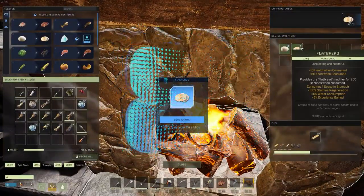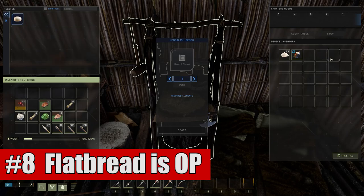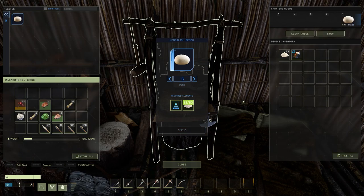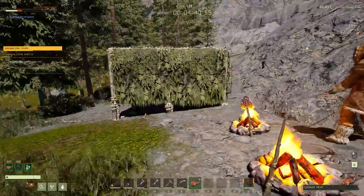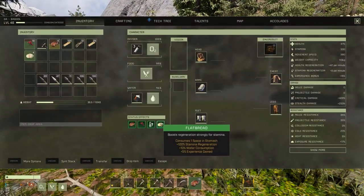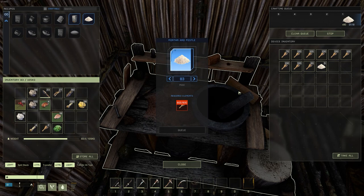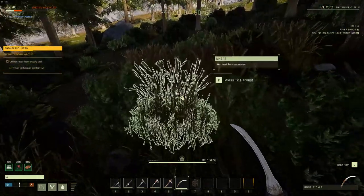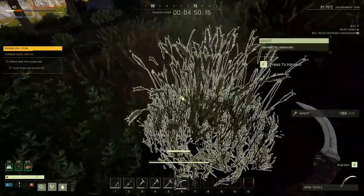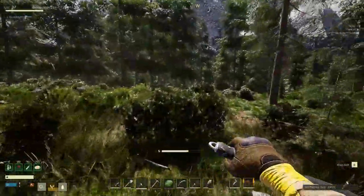Eighth is another food-related tip: flatbread is kind of OP. You can make bread dough in the herbalism bench and then cook it to make flatbread. Flatbread gives you 100% stamina regen, which is huge if you have to run long distances or use a lot of stamina to mine or chop trees. You'll also get bonus XP from it. Most importantly, it is incredibly cheap and only requires some simple wheat. Build a bone sickle, find one wheat field, and you can usually get about 20 flatbread out of it — extremely powerful and very cheap to make.